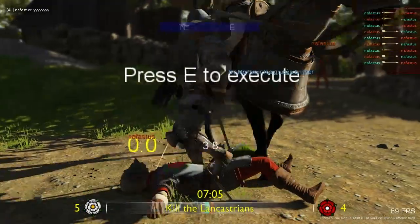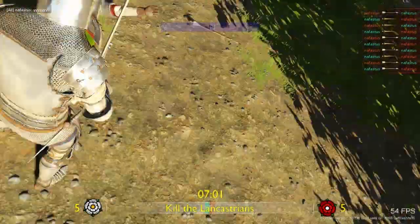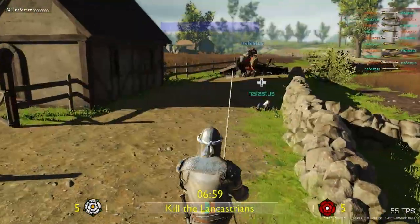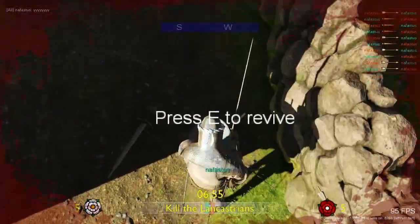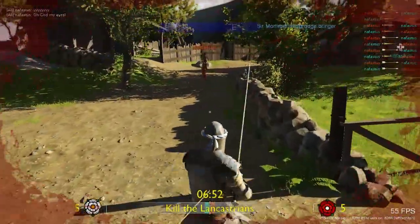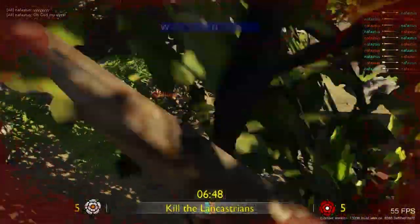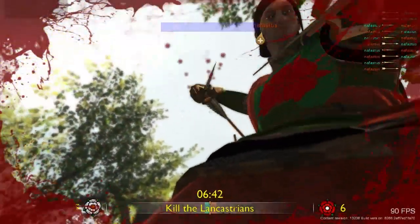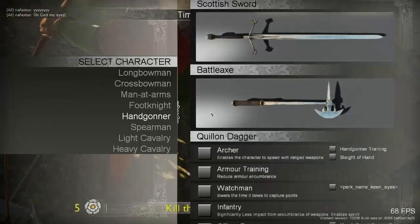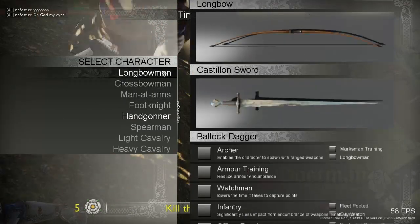Execute — so here's the execution. It's fairly brutal. They've only got a couple available at the moment, but it is fairly important to do that. You can also revive your friends, which is what I'm trying to do here — I'm also taking arrows in the process. Thankfully I'm in some fairly heavy armor. The executions are actually first person, which is quite nice. I think this is the natural evolution of teabagging, if I'm totally honest.